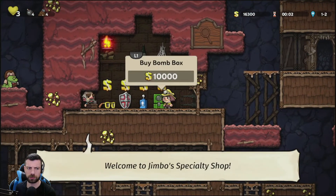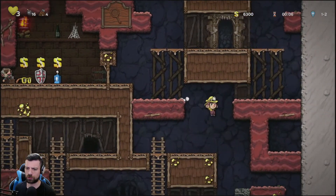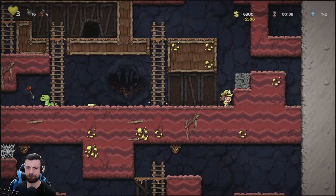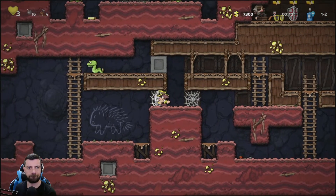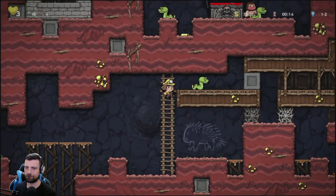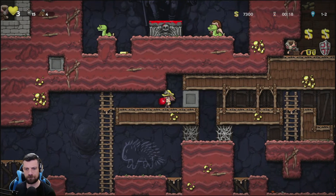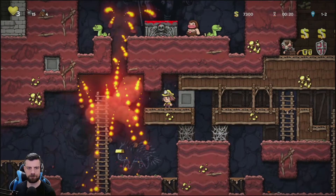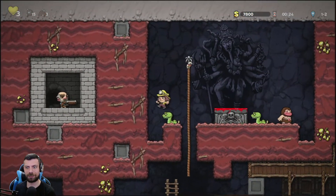Level 2. Right away, some bombs. Yes, I love a box of bombs. And of course, the altar is closed off again. Let's see if we can do something about it. I did something about it. That went better than expected, let's say.